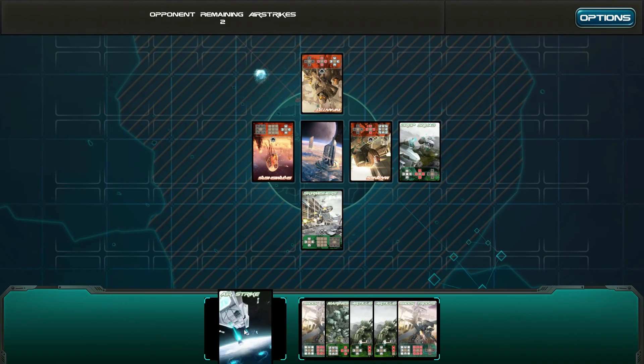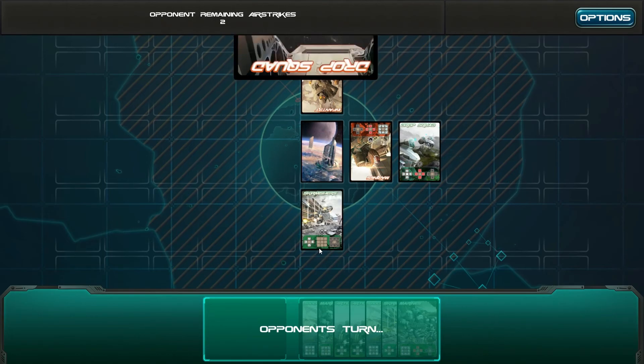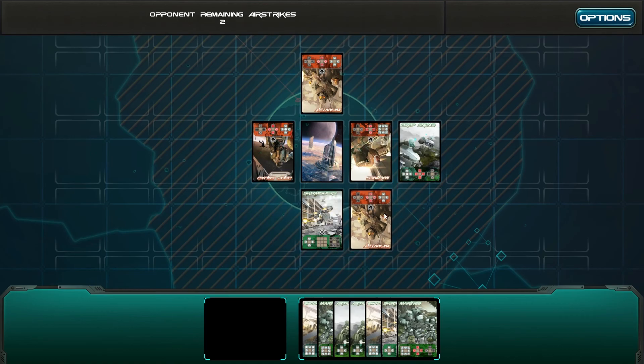I'm going to put an airstrike on you and get rid of you, and put a strike on you and get rid of you. Opponent's turn — thinking. You've got points here obviously; these can attack here, they can move and so on.